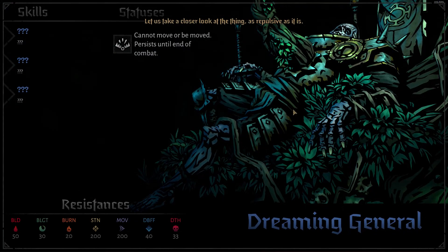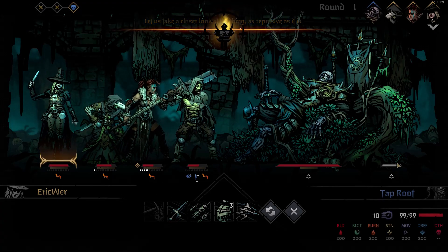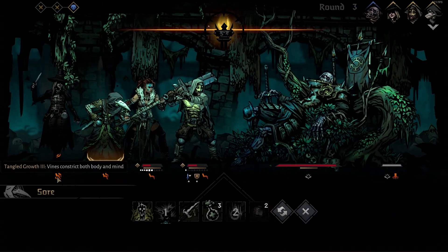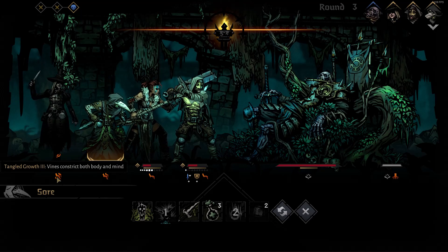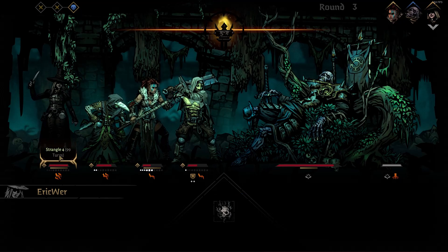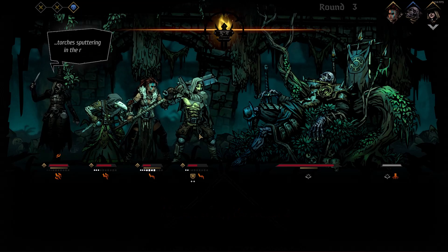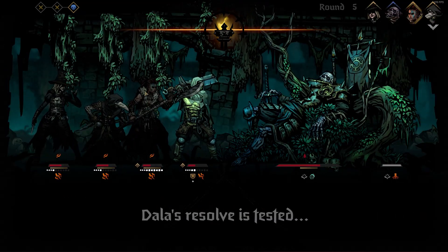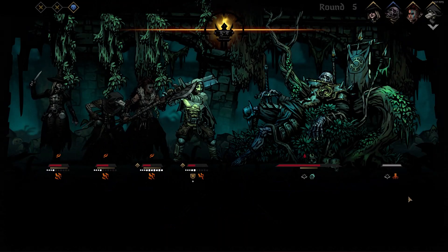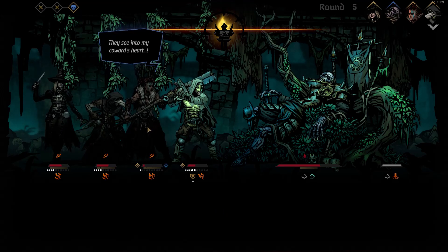I honestly had no idea what we were in for. I couldn't figure out what the Tangled Growth status was doing to me — I just knew it couldn't be good. As I slowly chipped away at the boss's health, he kept giving me a higher Tangled Growth stack. Once it stacked to three it became a Strangle, which forced that character to use only Whispering Darkness, causing stress to my teammates. Dalla was the first to hit max stress and her resolve was tested — unsurprisingly, she had a meltdown.